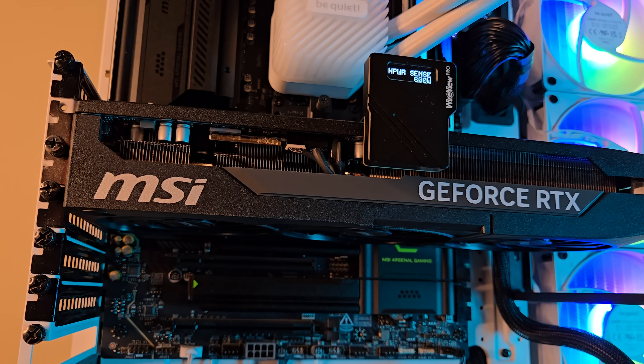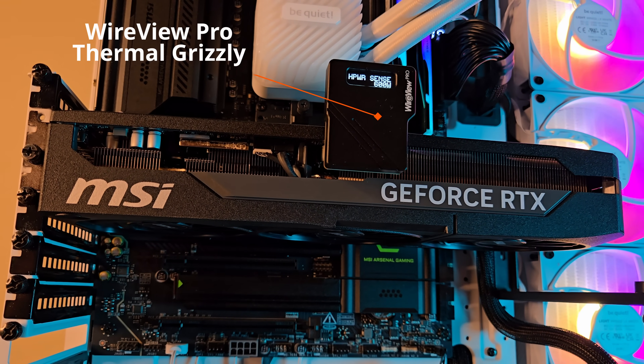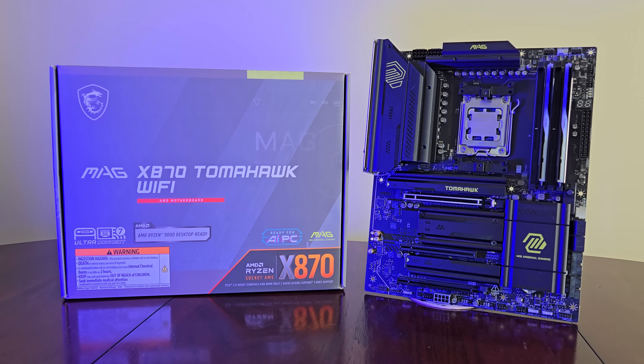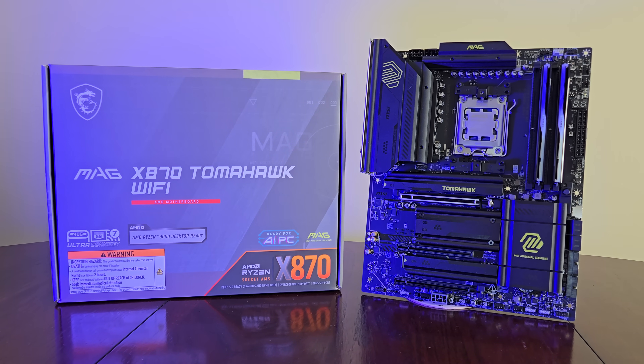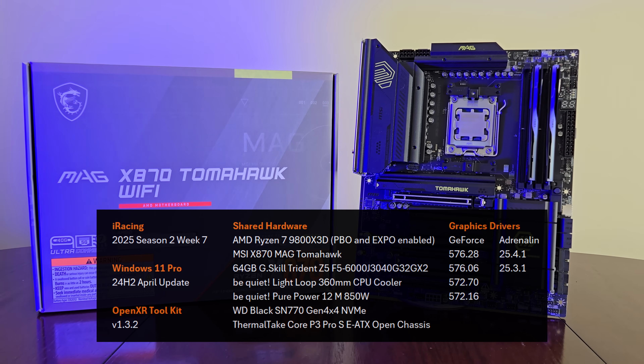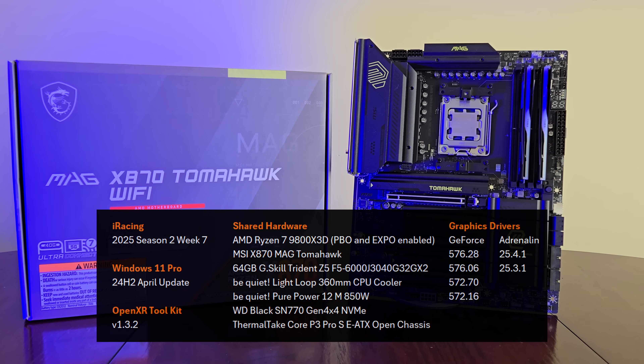I delivered power to all of these cards through Thermal Grizzly's Wireview Pro — I have no affiliation with them, it's just a cool product and they gave me one. I'm once again using my 9800 X3D on an MSI MAG Tomahawk motherboard. I've used a mixture of GeForce and Adrenaline drivers, and frame times were captured through the OpenXR Toolkit, the regular build 132.